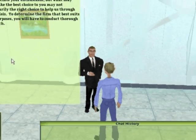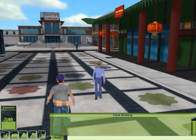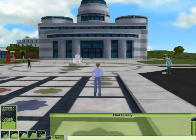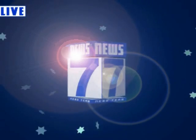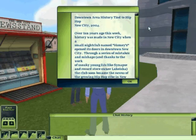Before each task, players meet with the client who gives them guidelines for selecting the best vendor. Next, they are introduced to an expert who gives them their vendor options. Then it's off into the world to look for facts that will inform these selections. Facts are found at the library, newsreels, on a computer at the internet cafe, and in newspapers, just to name a few.